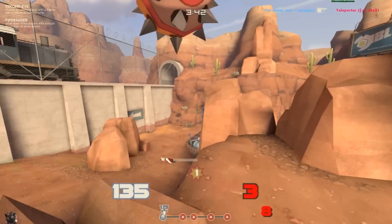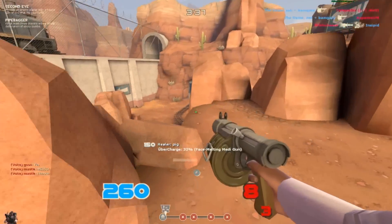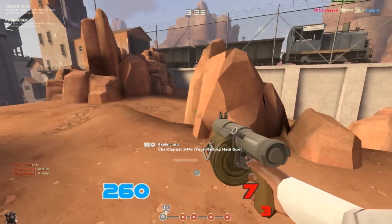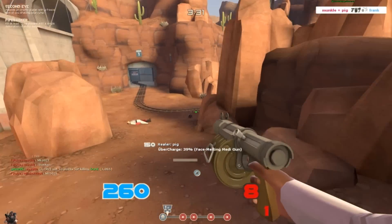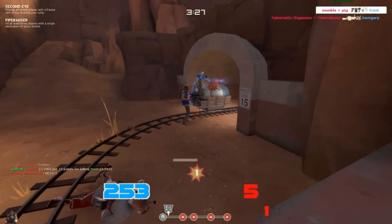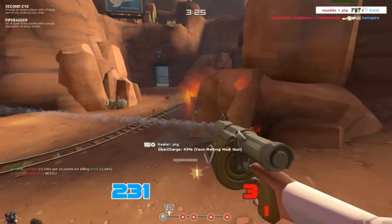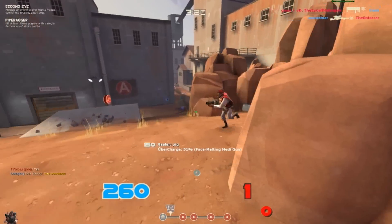A lot of the time I'm just shooting regardless of whether I know there's an enemy there. It's definitely great to dish out as much damage as possible because the Demoman certainly delivers. I take out my good friend Frank the Spy — I guess he's using the Dead Ringer. The sticky bomb launcher is a fantastically versatile weapon.